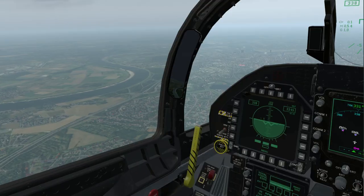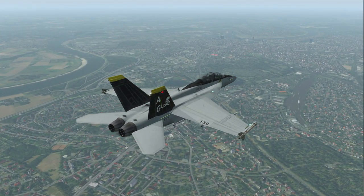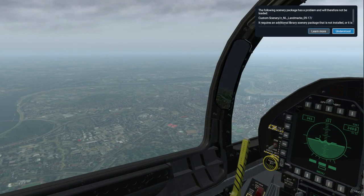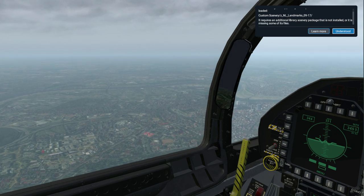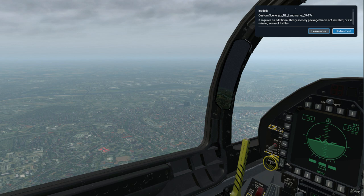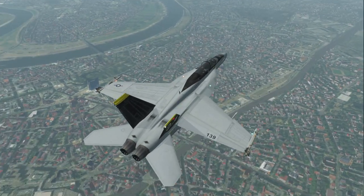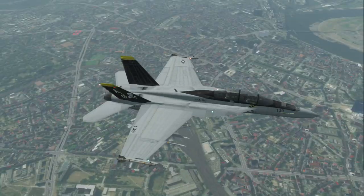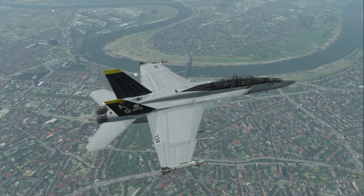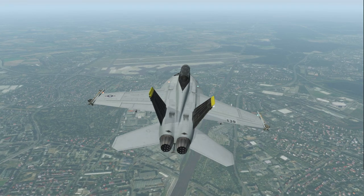It's a bit more misty as we pass by Düsseldorf — not the best situation. I won't do as close a look as I did in Cologne; I'm running out of fuel actually, and the cloud is just making things tough. The following scenery package has a problem — Netherlands Landmarks requires an additional scenery package. There's definitely a station and some interesting buildings, but I'm now going to head east to Dortmund.